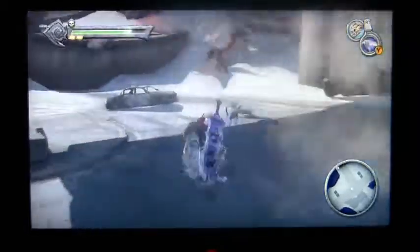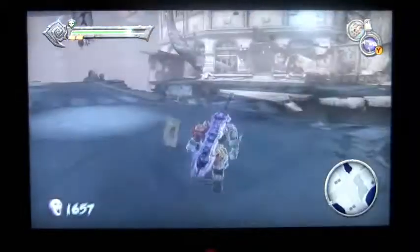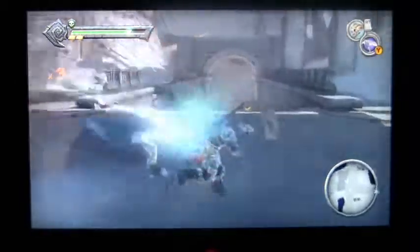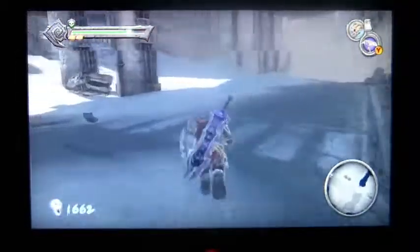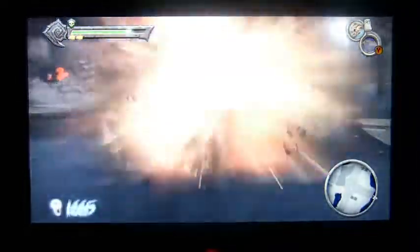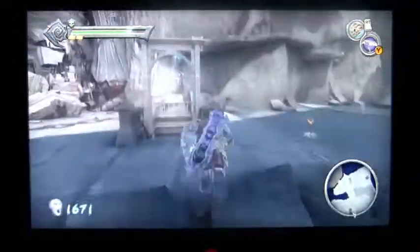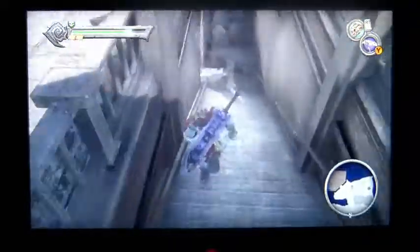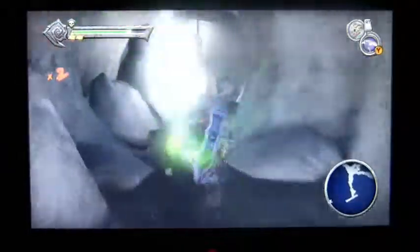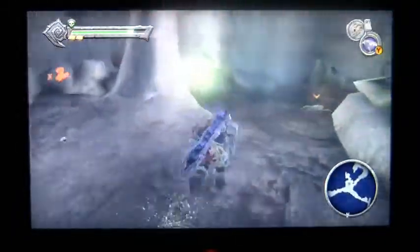There are some environmental kills here with our new enhancements. All right, down here we want to get the Vulgrim location, and there is a soul chest and a lifestone chest down here if I'm correct. Yes, I am — go me.